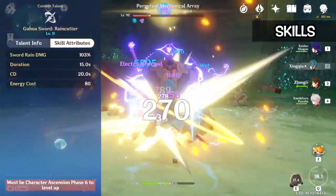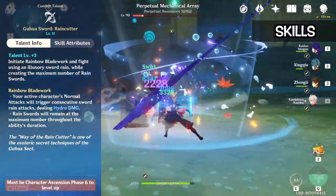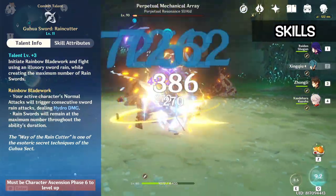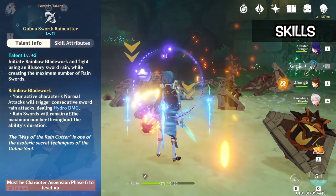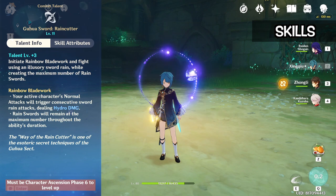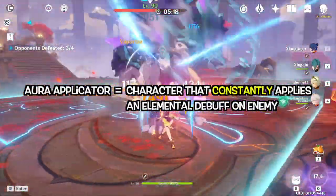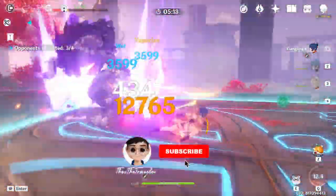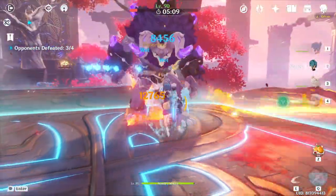Xingqiu's burst deals a huge amount of damage. After casting his burst, your active character's normal attacks will trigger two to three rain sword attacks that deal hydro damage. The rain sword attack animation is extremely fast — this is why Xingqiu is the best hydro aura applicator, because he can apply hydro aura to enemies consistently. If you don't understand what I mean by aura applicator, I will make another video about elemental reactions. Subscribe to my channel and turn on the notification bell so you will be notified when I post new content.